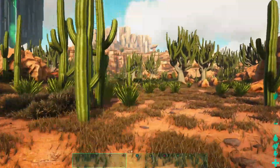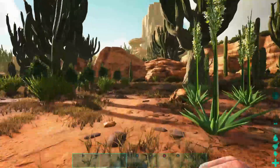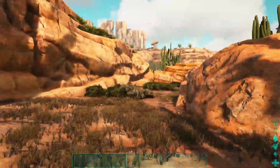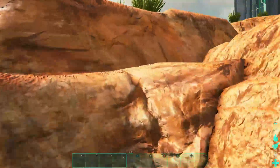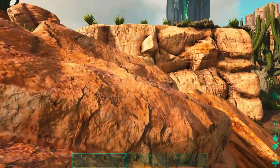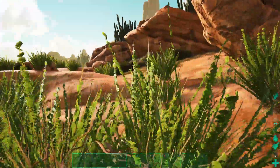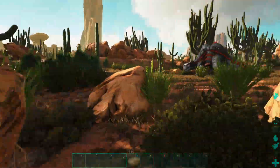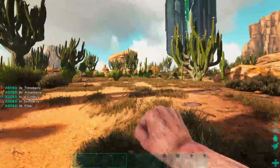Welcome back to Scorched Earth — we've been here before a few times for wyverns. I haven't brought the wyverns over yet; maybe later if we decide to take on the Manticore with them. Right now I'm just trying to get over to the obelisk. I spotted a raptor pack when we spawned in, so I'm trying to get to higher ground since that helps a lot on this map.